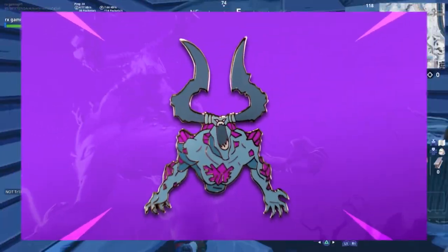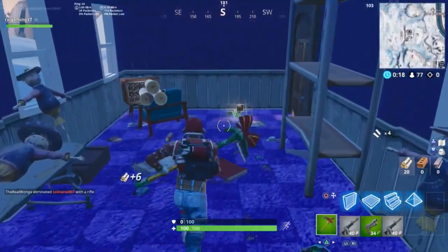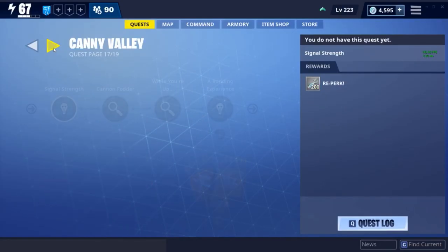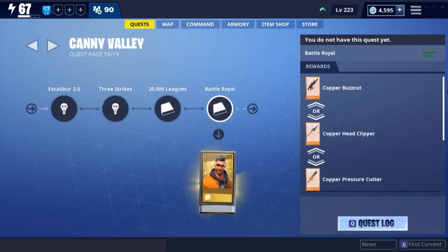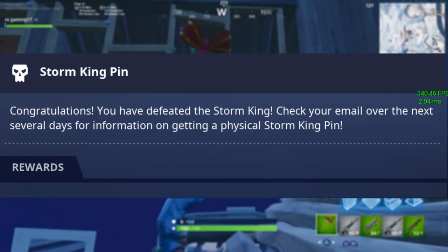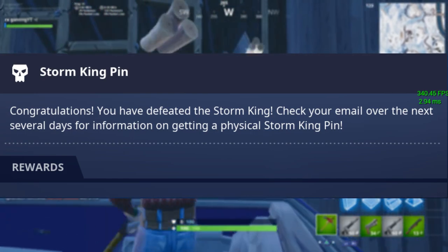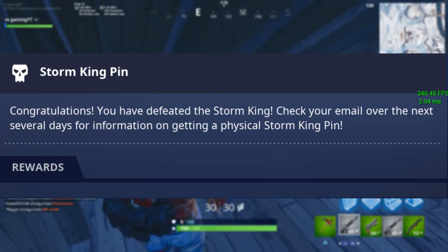This real-life pin is actually the Storm King from the actual mission itself. If you complete the Battle Royale mission on page 18 of Canny Valley Act 3 inside of Fortnite Save the World, you should get this pop-up right here: 'Congratulations, you have defeated the Storm King. Check your email over the next several days for information on getting a physical Storm King pin.'